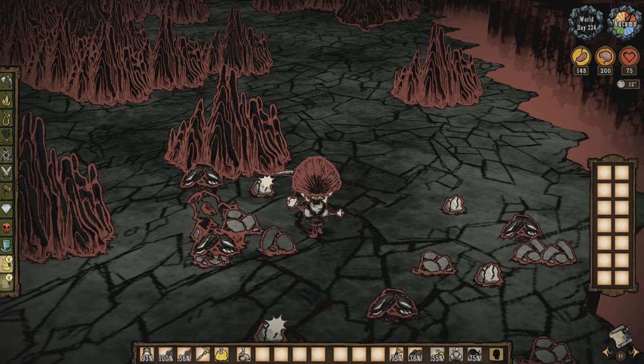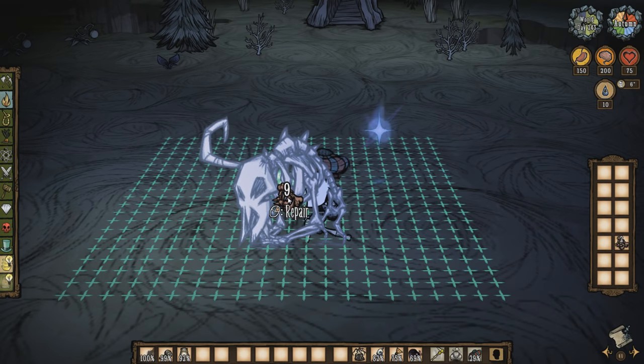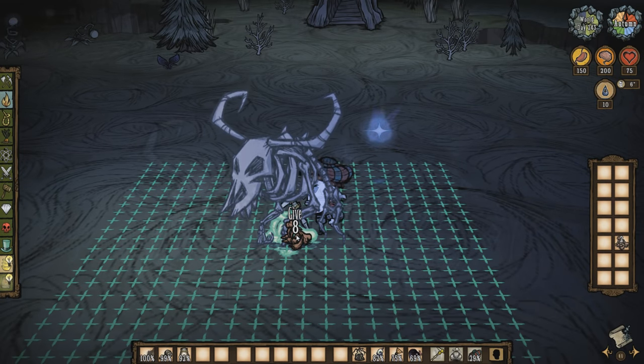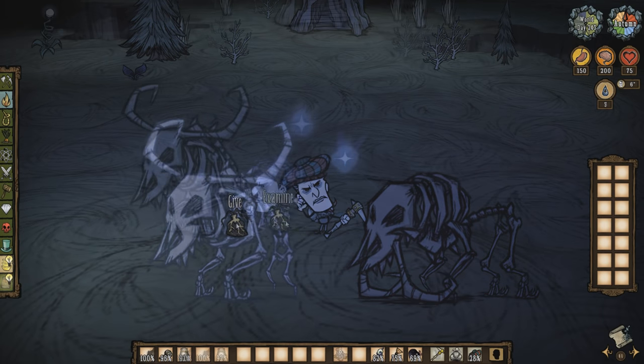You will also need some fossils, which can be acquired by digging up rocks in the cave. When you have eight of these, you can assemble the skeleton. There are two forms of this skeleton and you'll need the one that has the horns facing up in order to summon the boss.